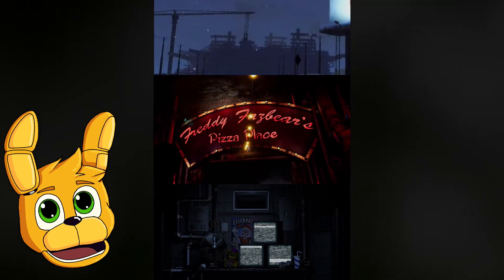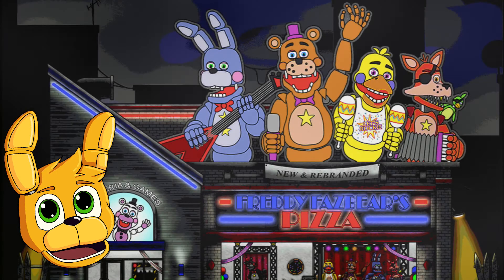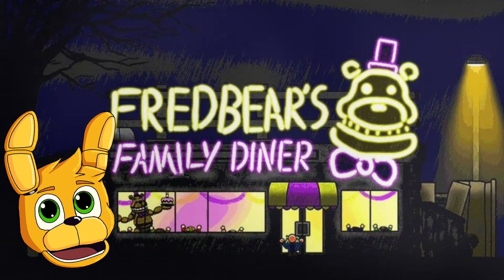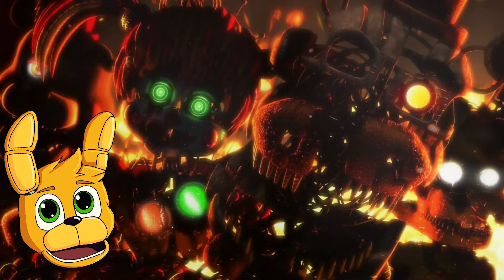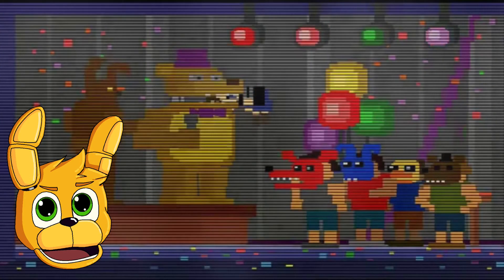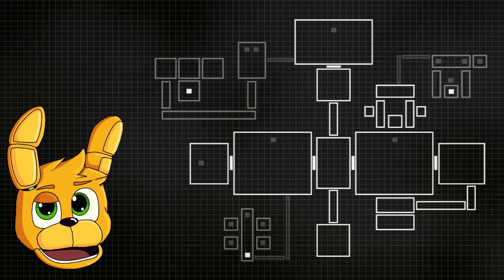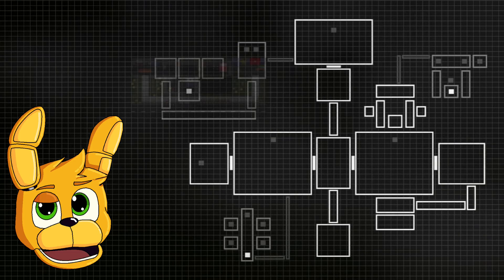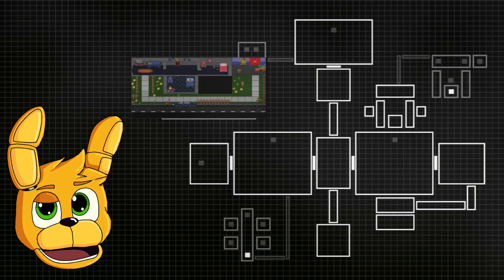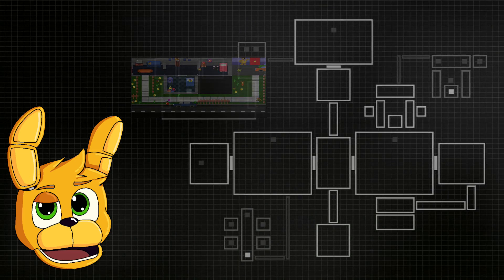Another thing I want to mention is the theory that FNAF 6 is actually Fredbear's Family Diner, rebranded and redesigned to be a trap for William and the others — the place where it all started is the place where it all ends. And as we know from the FNAF 6 location, the breaker room, the tablet, Fredbear's Family Diner, and the Afton house are all connected to the Sister Location.